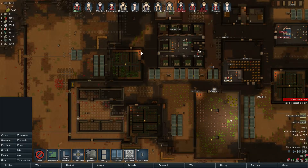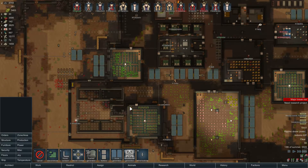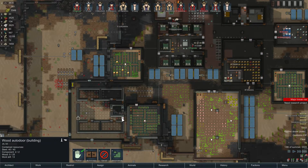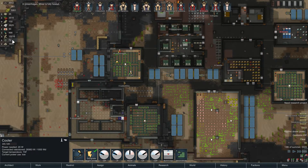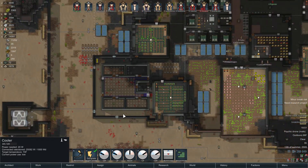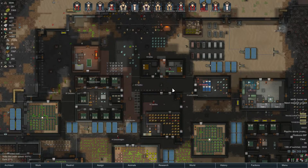Then we can start rearranging these bedrooms. We won't need this housing unit until we get the next pawn in here, and we may not even end up getting any more pawns, but better safe than sorry. Running low on steel already — didn't we just have like 1,600 steel? How did we possibly burn through all that? That's really bizarre.